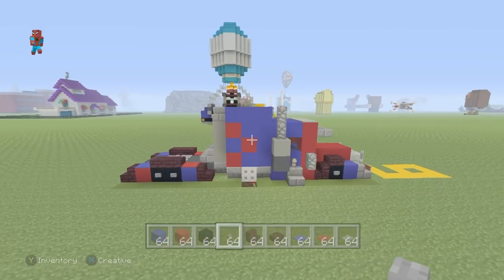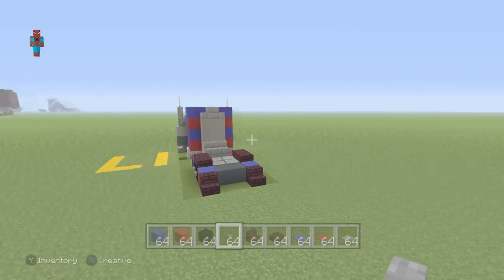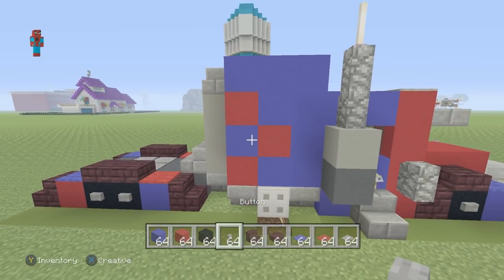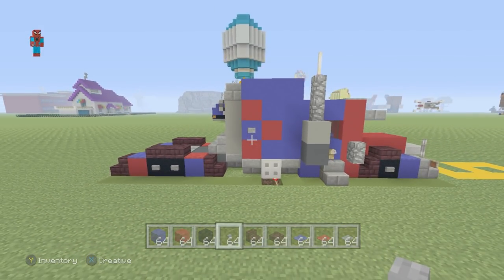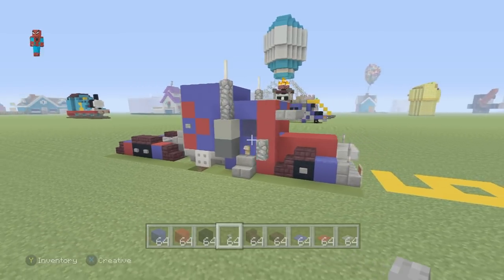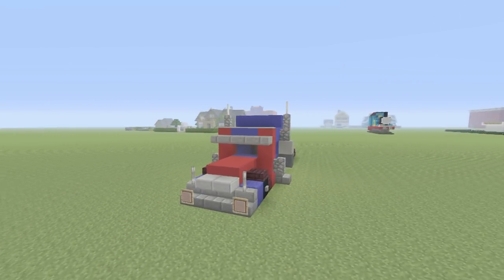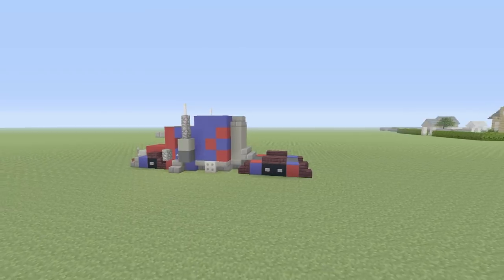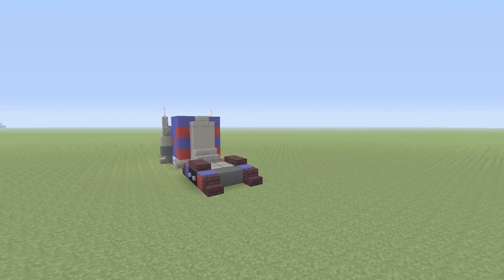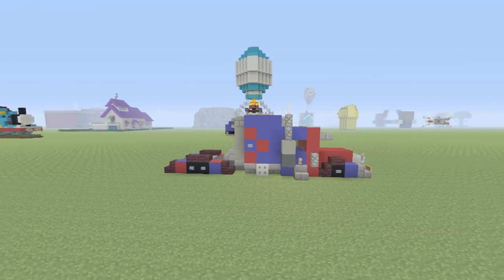That's actually it, ladies and gentlemen — I don't think there's anything left to do. Oh wait, there is one very small detail. On the left-hand side of Optimus, the blue concrete surrounded by the red concretes — simply place a stone button there. And that's pretty much everything. Let me clean up the ground, and then we can take a look at the finished Optimus. This is what Optimus Prime should look like once he's been 100% fully completed — this is the truck version. If you want to add a large trailer, you're more than welcome to, but you'll have to use your imagination for that.